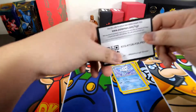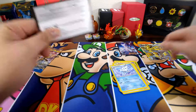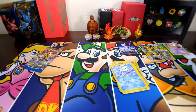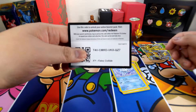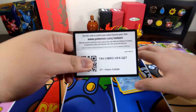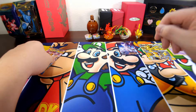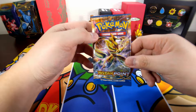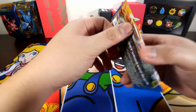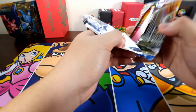You guys can have a code card for that one. And since we got a really good card in the other one, you guys can have the Fates Collide code too — why not, spread the blessing around. Okay, we have one more. Let's see if we can make this thing a three for three. It's asking too much — no way we're gonna get three good cards.